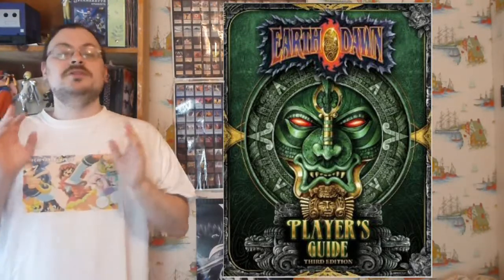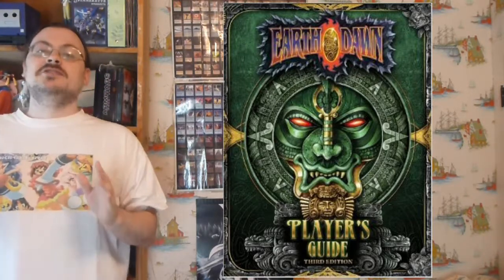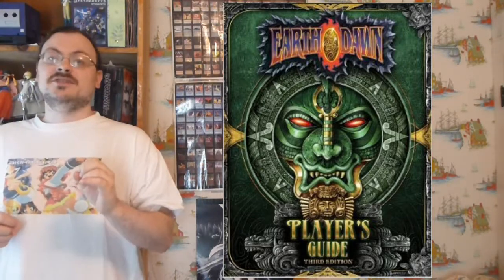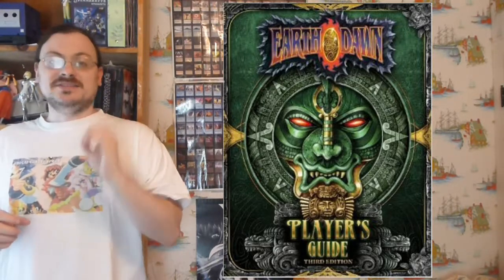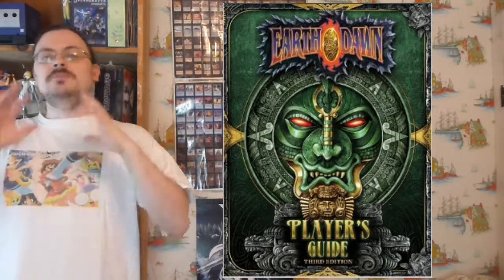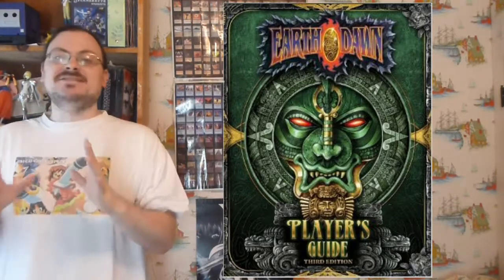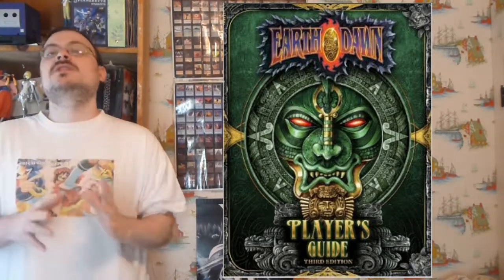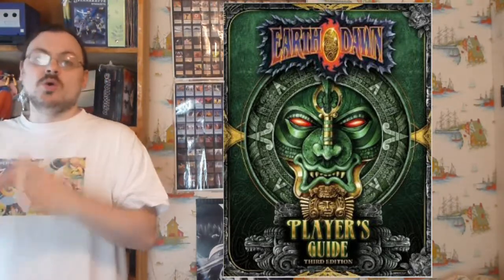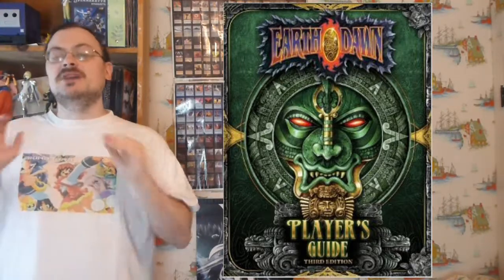Let's dive a little bit more into those four steps you're going to be doing in the course of the turn. First off, declaring your action. This is actually very simple — you are not declaring all the details of your action, just the basics. I'm casting a spell. I'm making an attack. I'm using a skill. I'm using a talent. These are the very basics of what you are doing, declaring the general kind of action you want to take. The exact details have not been determined yet.